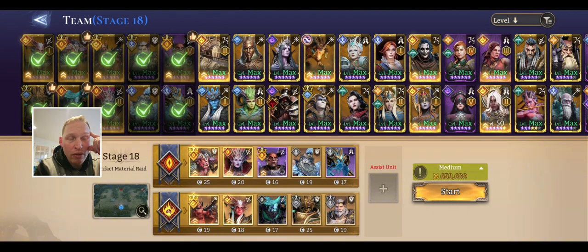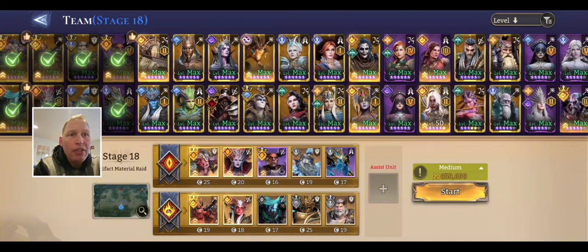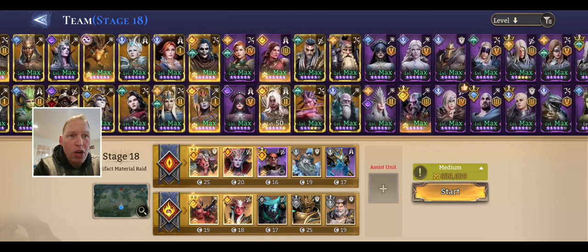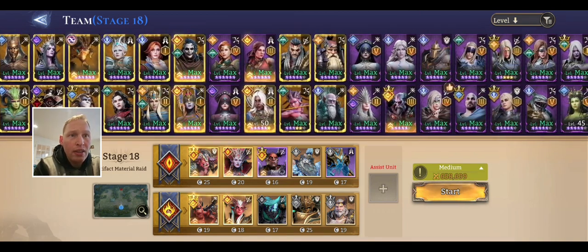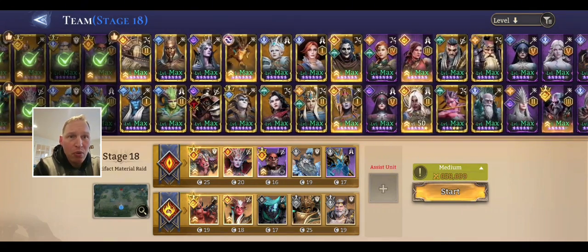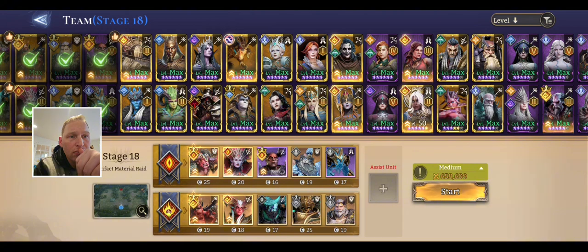Right now he's got Twin Fiend on there — I'm sure that's for a nuke. Let's see... three big tanks. I just want to test out a run, see how close we are, and then we'll go from there with actual moving stuff around.